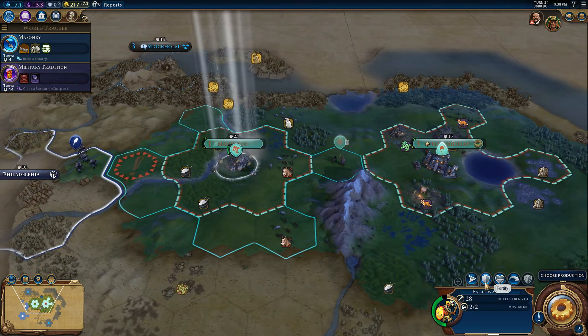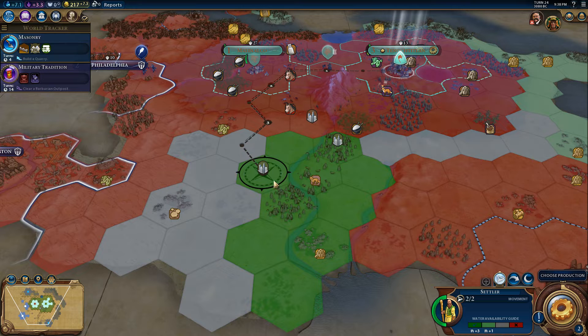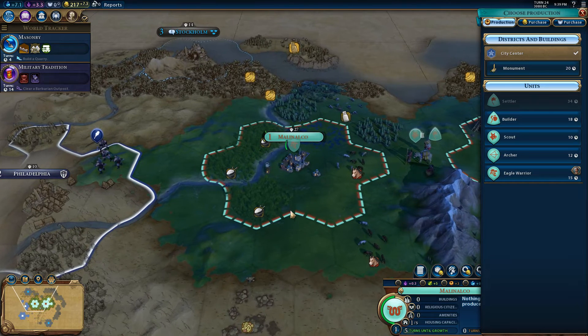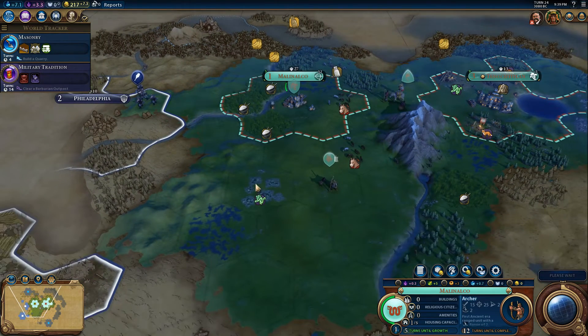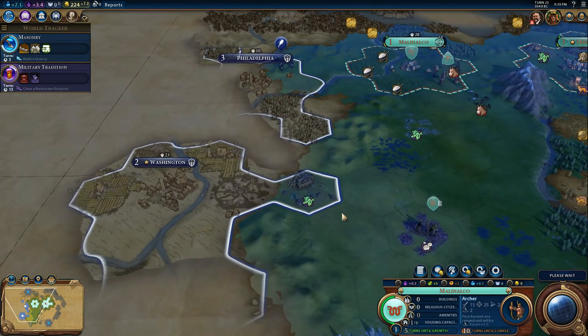Let's settle this city. Our eagle warrior can stay on the front lines for now. Let's get another eagle warrior. For Malinalco we can probably do with an archer — let's go for an archer first. This does mean we are going to be far behind in culture and science, but we need a strong defense now that we are at war with America.